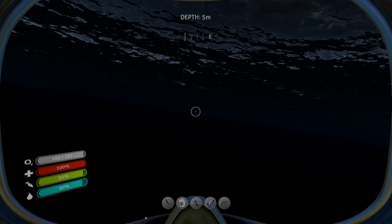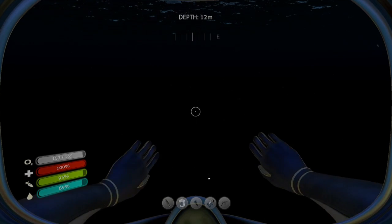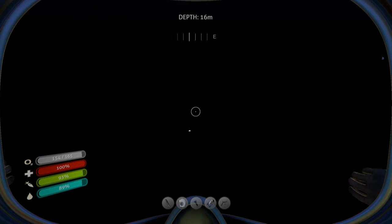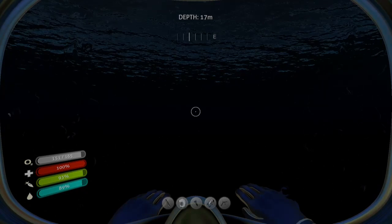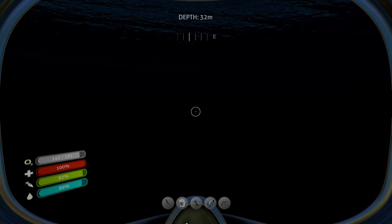We're swimming back up because we're just going even closer to it. It's going to be a lot easier to find in the dark, considering the fact that it's a bright green with a yellow interior and blue stripes, so it's really easy to identify. It's pretty cool — I love the Seamoth, which is why I don't want to lose it.